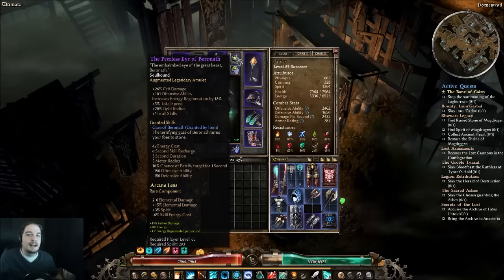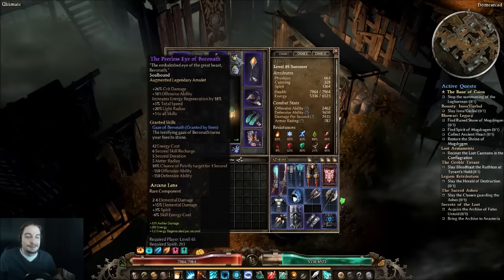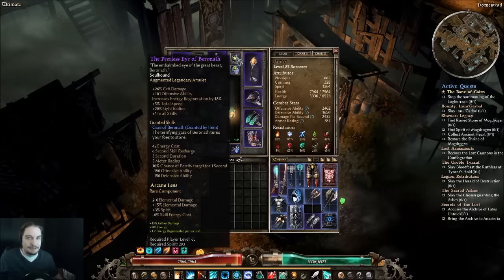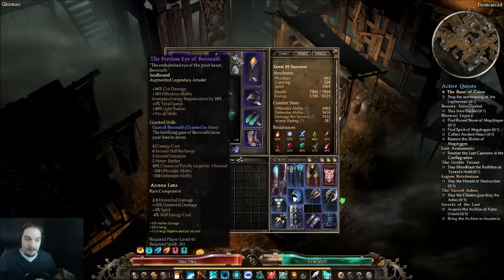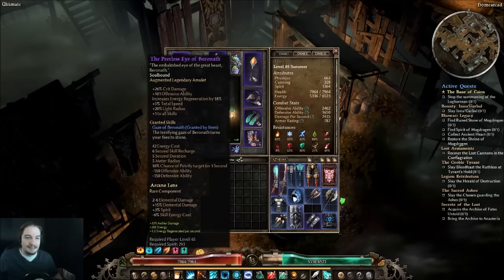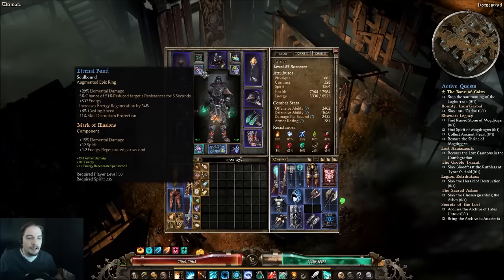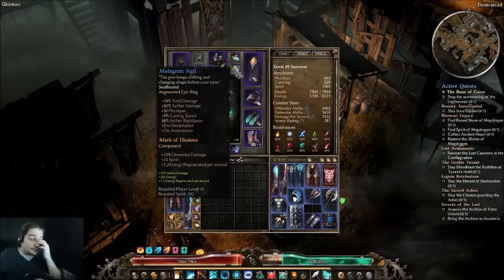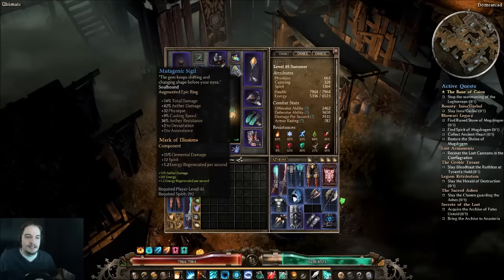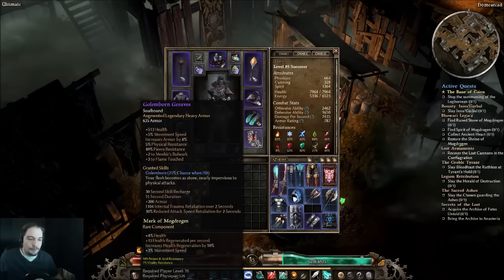Our amulet is Peerless Eye of Beronath — crit damage, offensive ability, energy regen, total speed, plus 1 to all skills, and an amazing ability that reduces enemy Defensive Ability and Offensive Ability. This is one of the main reasons I'm not immediately switching to Iskandra's Unity. Rounding out jewelry: an Eternal Band and a Mutagenic Sigil. I used to run two Aether Lord Signets — that's why I'm at 24/16 — but these rings are statistically a little better at this point in the game.